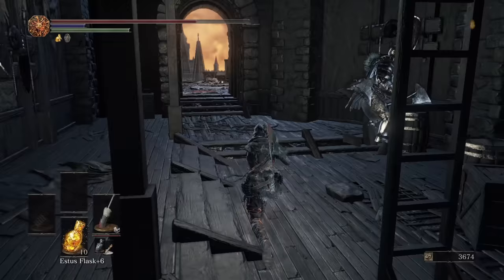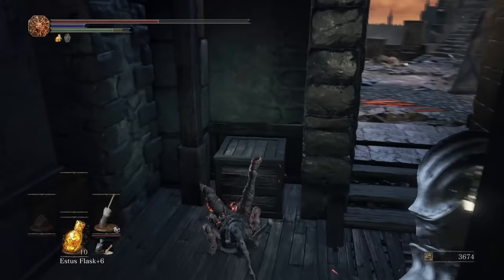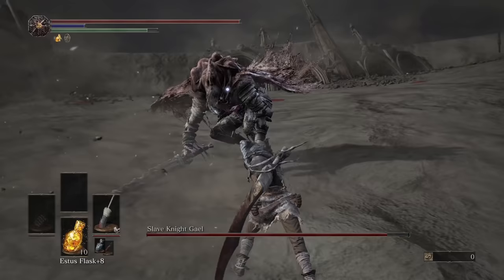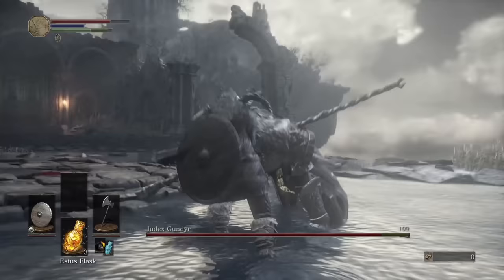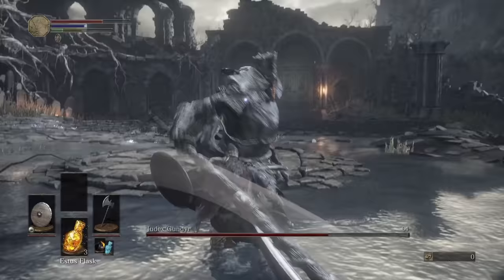Poise has always been a unique and confusing mechanic, as sometimes it seems like it does nothing and something at the same time. In Dark Souls 3, poise helps with hyper armor — a mechanic that allows you to power through an attack and continue your swing. Poise can also affect enemies, as sometimes they can power through your attacks; this is mostly seen in larger enemies, but depending on your poise and weapon, you can still stagger them. Should an enemy or boss be staggered, this leads to free hits or sometimes a riposte, which deals massive damage. Riposting can also be done after a parry, but that is a little harder to land.